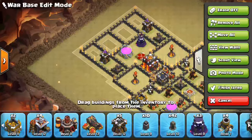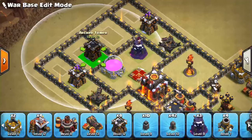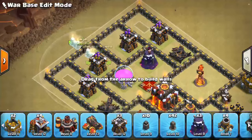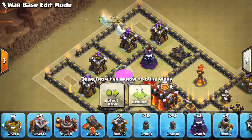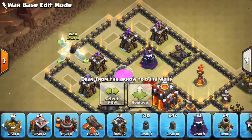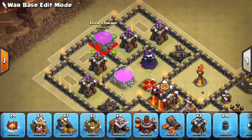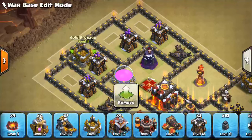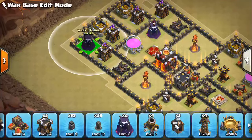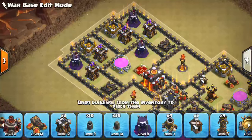That should be good. Archer Tower here, Archer Tower like that. We'll make these go one farther out. Finish off these compartments. Put some storages up in this area—storage, storage. We can also throw our Wizard Towers up here as well. Looks pretty good.